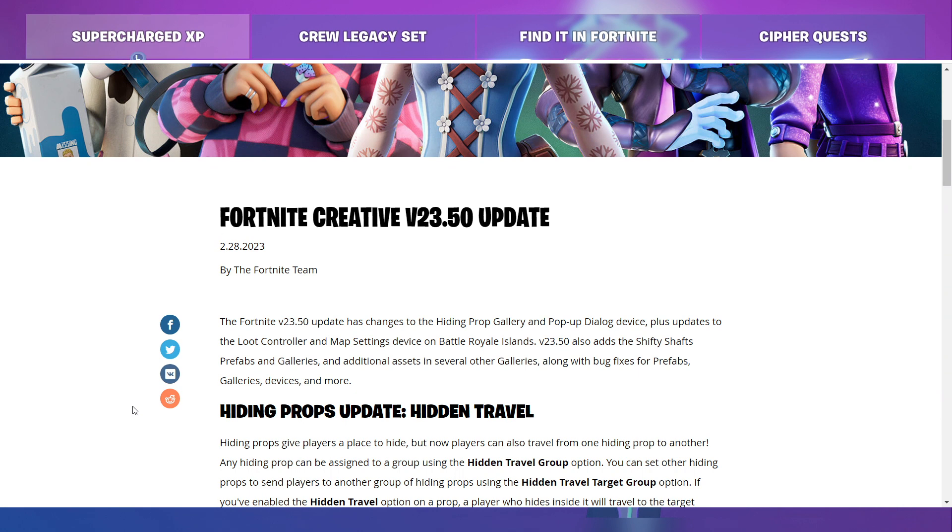The Fortnite version 23.50 update has changes to the hiding prop gallery and pop-up dialogue device, plus updates to the loot controller and map settings device on Battle Royale Islands. Version 23.50 also adds the Shifty Shafts prefabs and galleries, and additional assets in several other galleries, along with bug fixes for prefabs, galleries, devices, and more.